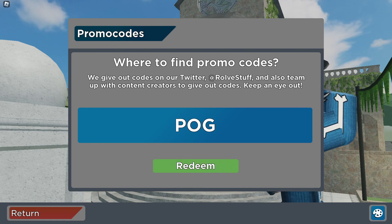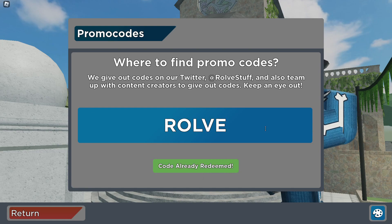Then we got code 'pog,' and then code 'pokey,' which I already showed you at the beginning, so enter that if you haven't yet. Code 'rolled' also works. Now we have two brand new codes that should be working — I'm not 100% sure, but we're going to try them right now with you guys.